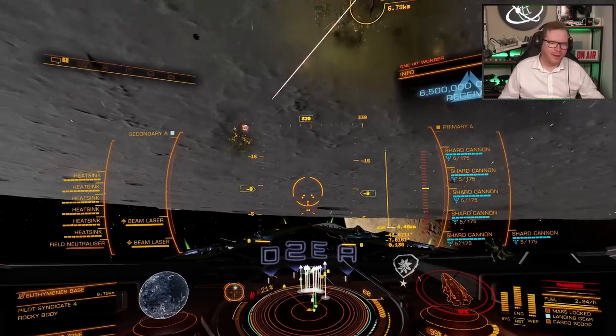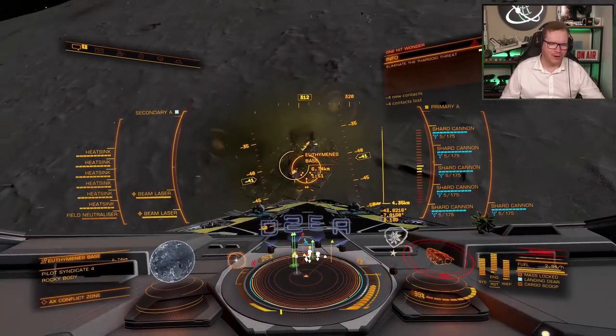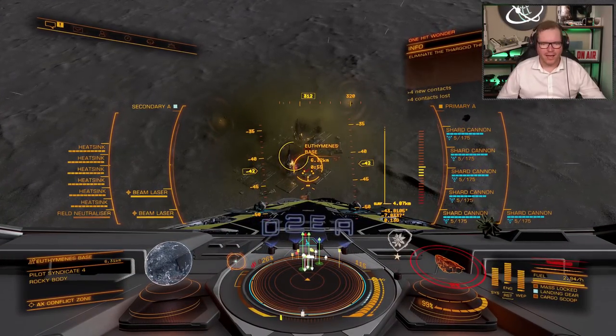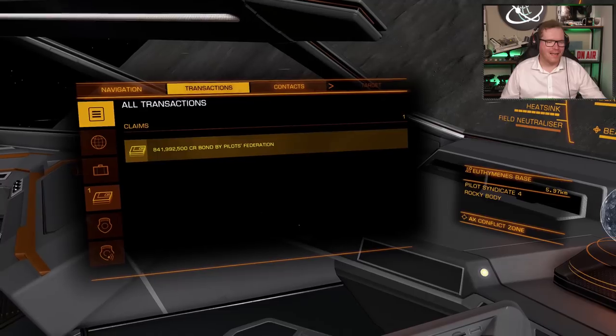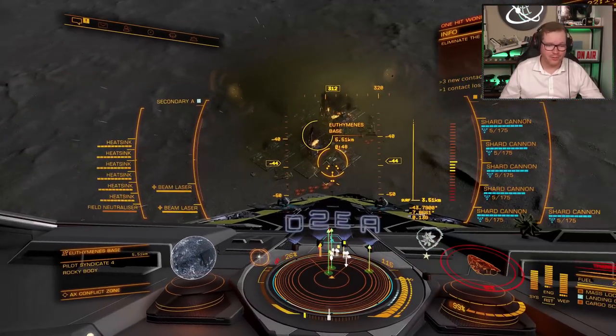By now you get the gist of this build. You go out, find a Thargoid, confirm it is the right type, and then just delete it — blast it into next week. Simple as that. It's quite a fun build, and if you fly for long enough you can make quite a bit of cash with it as well.